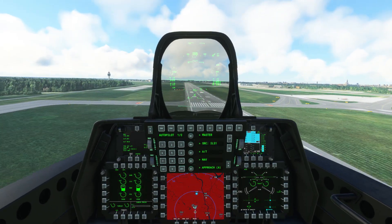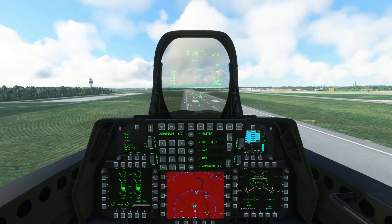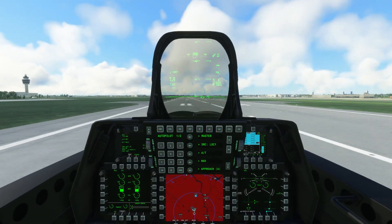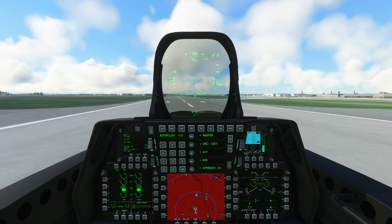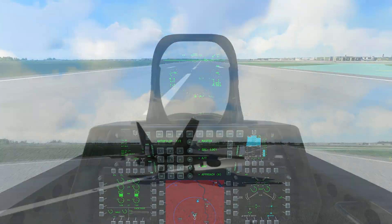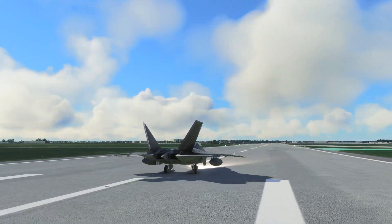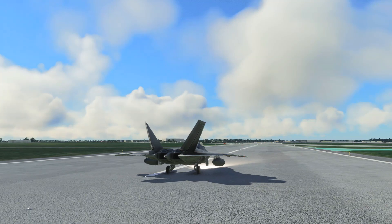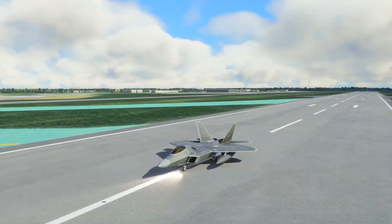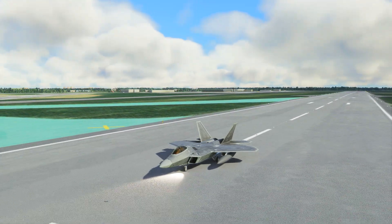As you get closer to the runway it becomes more like a normal visual approach. You don't need to apply a lot of flare — just idle the throttle and let the plane settle onto the tarmac. Apply the air brake upon touchdown and the nose will hammer down onto the ground. With touchdown complete, apply brakes and bring the airplane to a stop. That concludes our tutorial flight in the Topmac Studios F-22 Raptor.